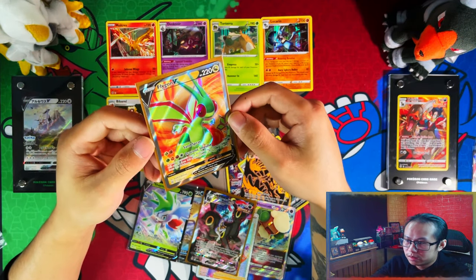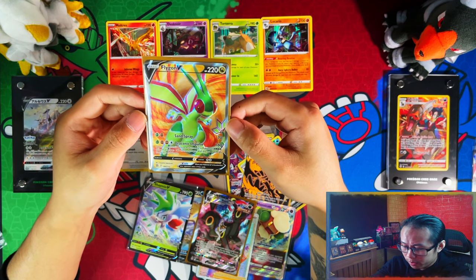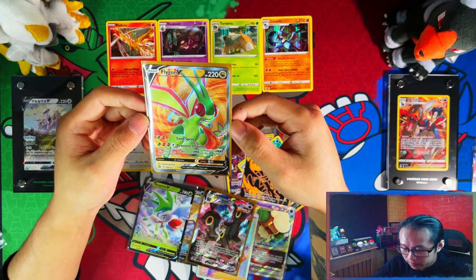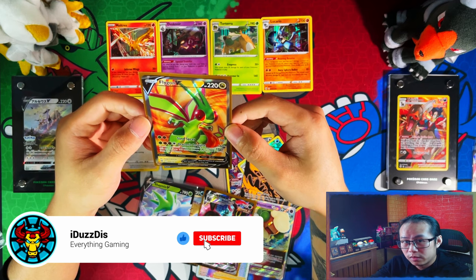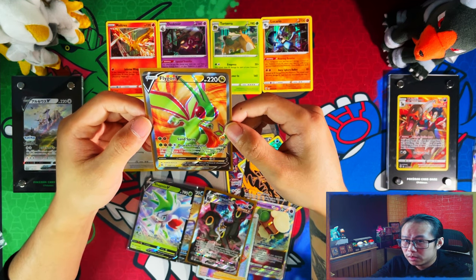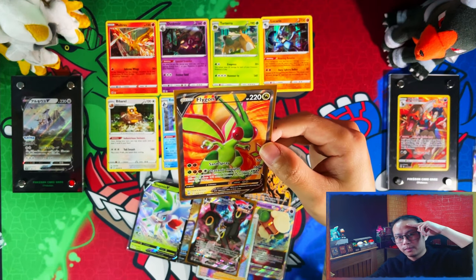And then we have a Flygon V which I need for the binder as well, so nice — I'll take it. All in all, a good 36 days of pack opening. If you enjoyed the 36 days of pack openings, I'd appreciate if you could leave a like, subscribe, turn notifications on, and I'll see you on the next one. Peace.